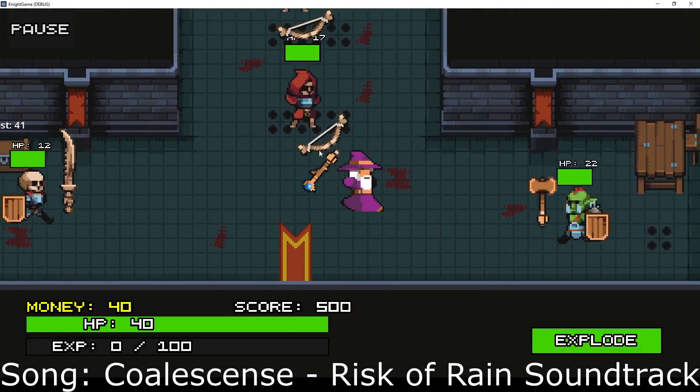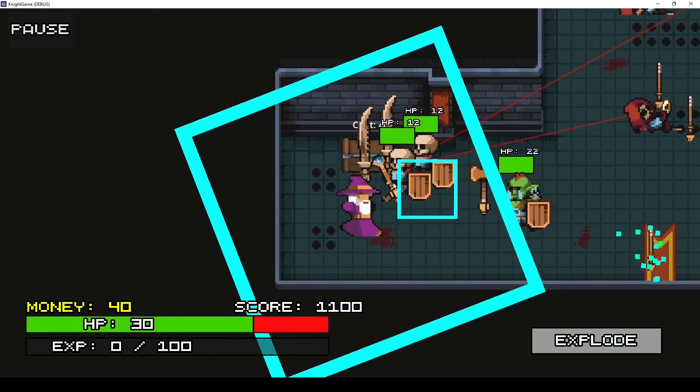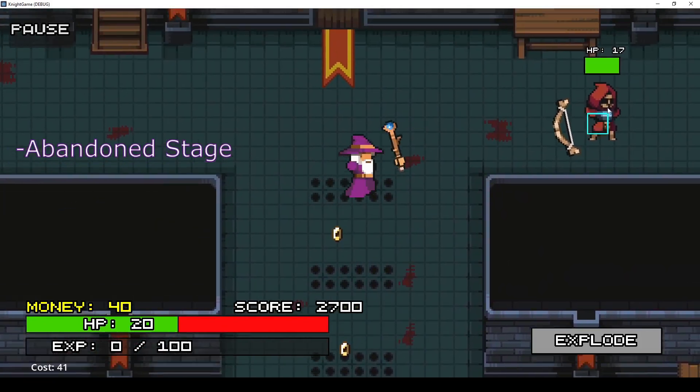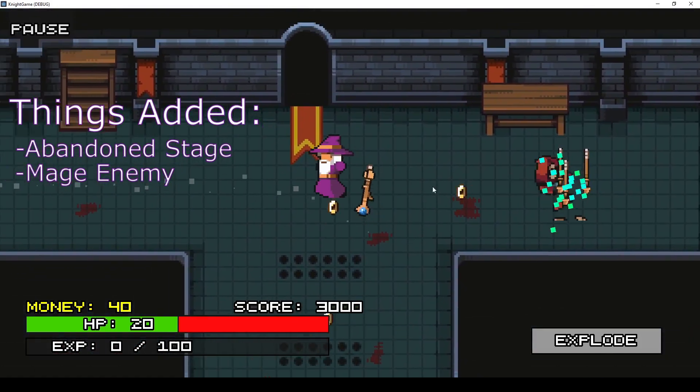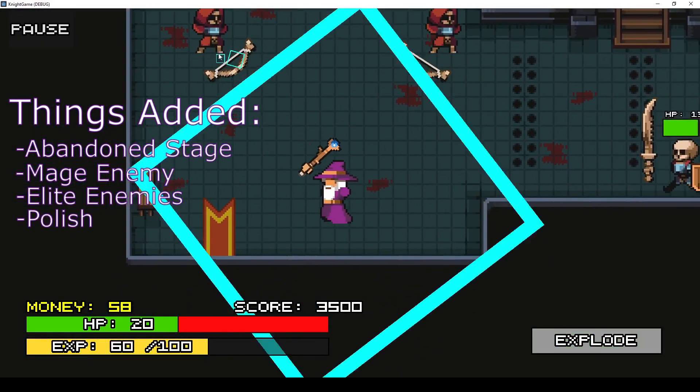Welcome back to another episode of the Dungeons Risk game series, the indie game I've been working on for the past 6 months in my spare time. In the last episode I added the abandoned stage, the mage enemy, and elite variant enemies and just a little bit of polish to wrap up that video.